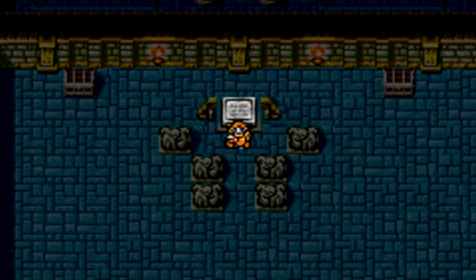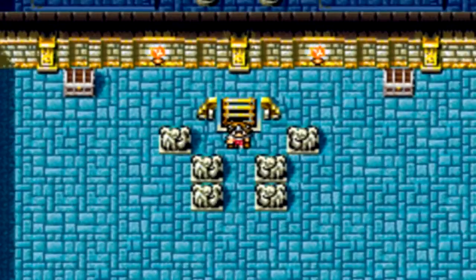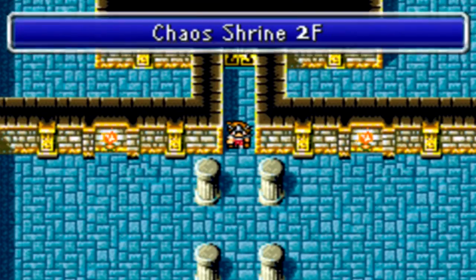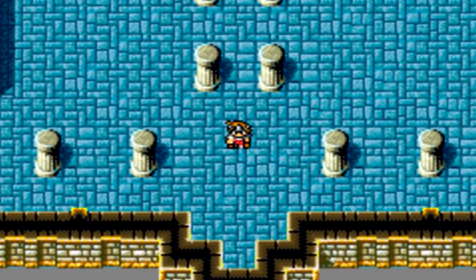We're gonna press the A button in front of this chest and play the lute. That's the lute that Princess - what's her name, I always forget - gave us. I don't know why they even make you play the lute - it's kind of redundant, you really can't get this far without getting the lute in the first place. Going in there actually took us to this lower half of the shrine that we could not previously access.